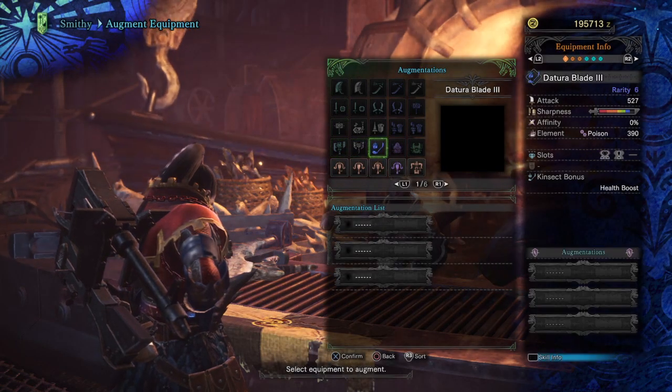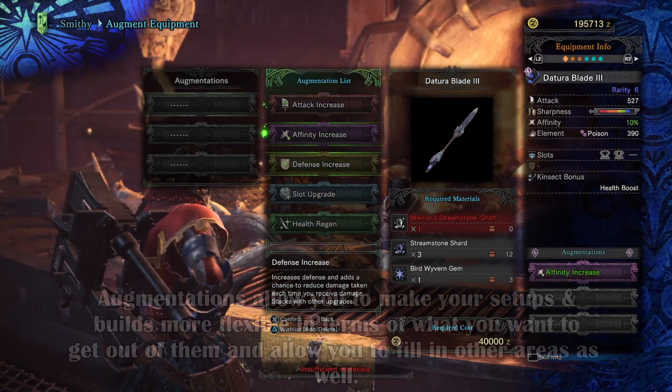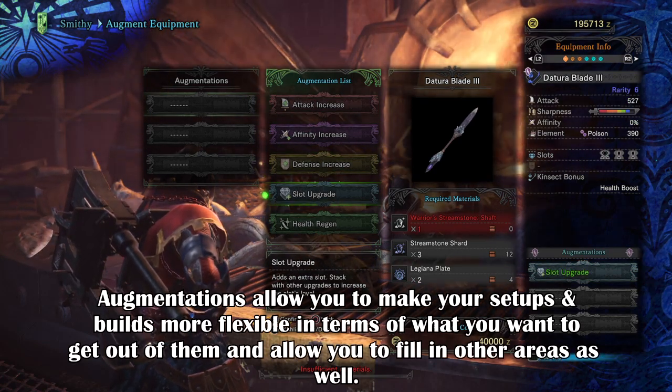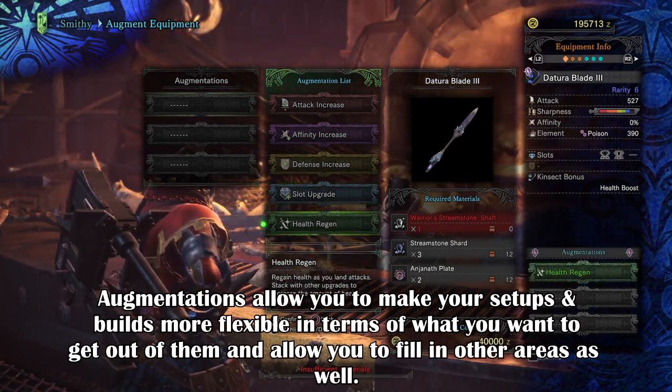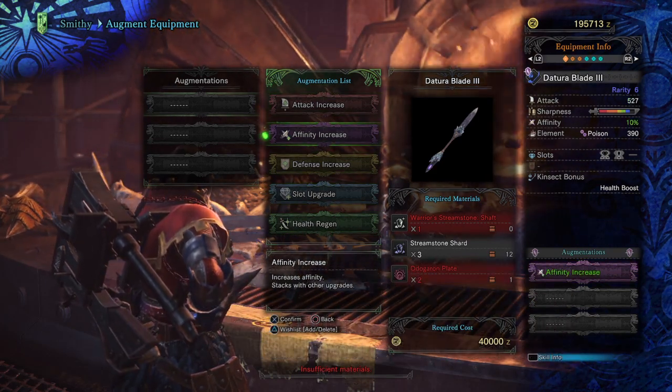Hi guys, 3D Hero here and in today's video I will be covering what augmentations are and how to get them. Augmentations are considered a very late game upgrade system that allows you to further enhance your weapons and gear with extra bonuses, and they become even more powerful and useful for different events.